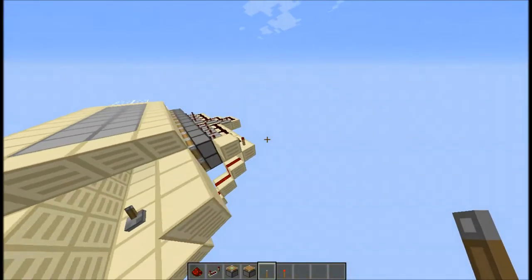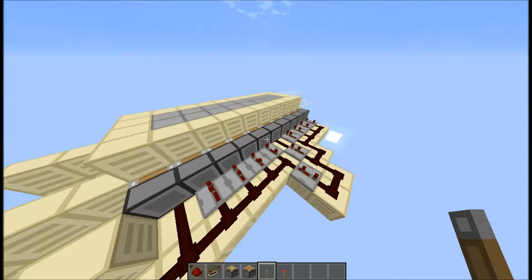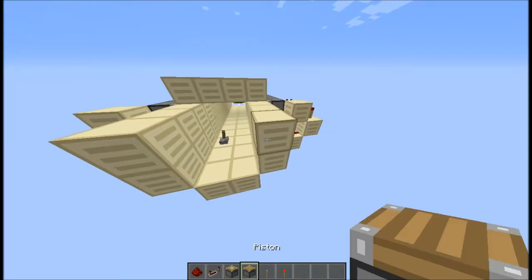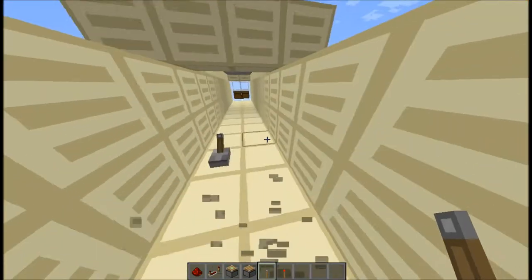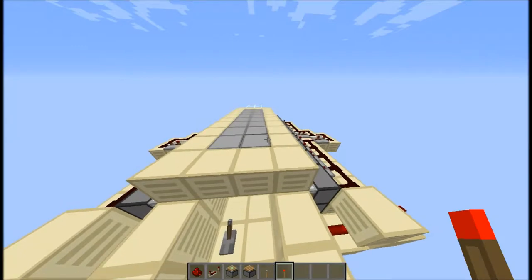It's fairly resource-friendly; you're not gonna need all that much redstone. That said, you're actually gonna need a bunch of repeaters, so keep that in mind if you're building this in survival. You're gonna need a bunch of sticky pistons — that shouldn't be too hard to get — same with regular pistons. You'll also need a lever and two redstone torches. Let's get right into this tutorial.